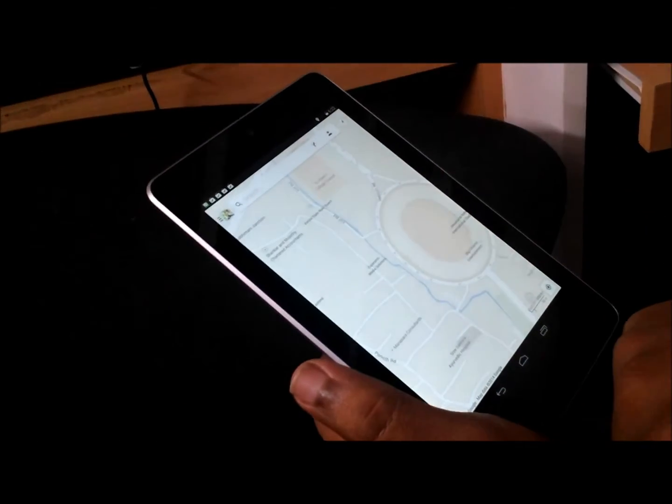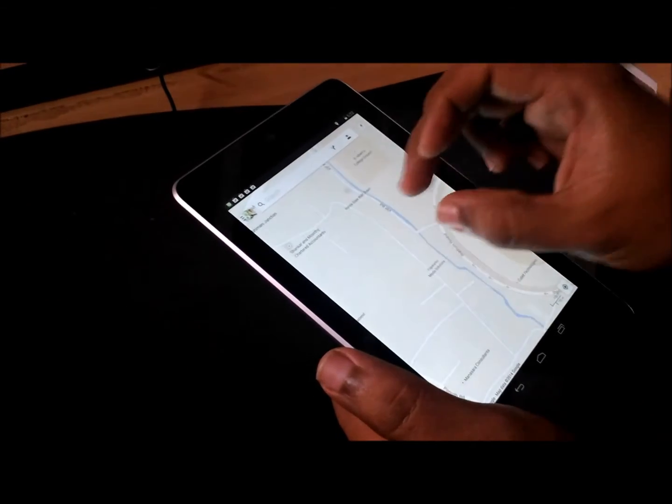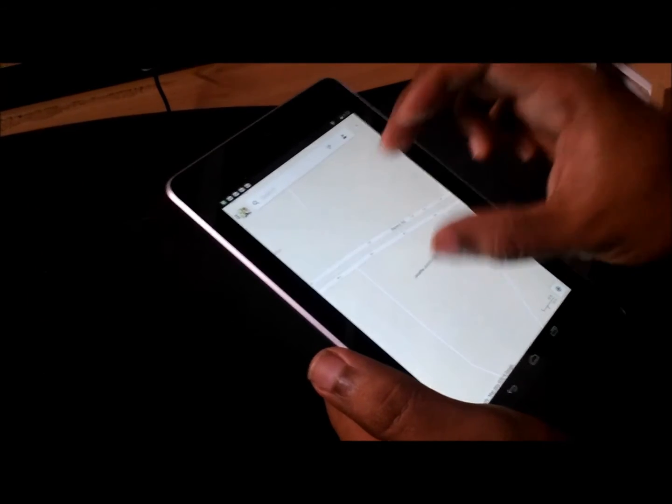Go back to maps and you get the cached area. You can zoom into any place — the entire area wherever it was captured is accessible offline.